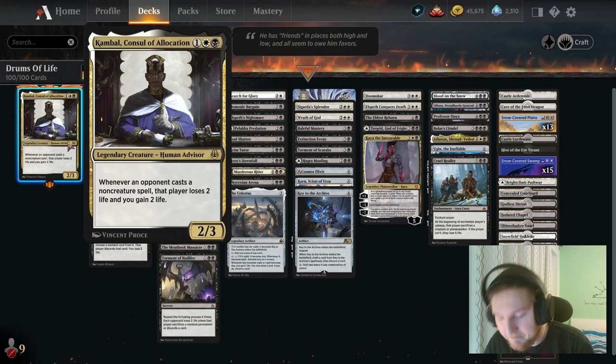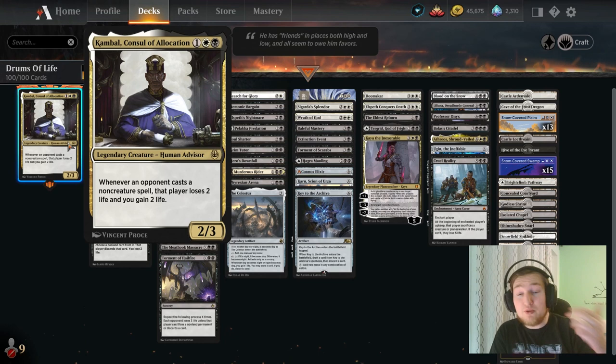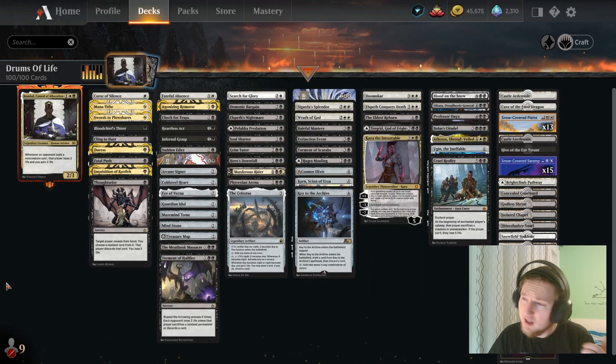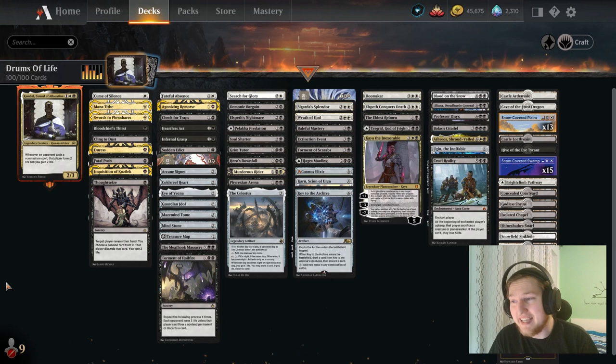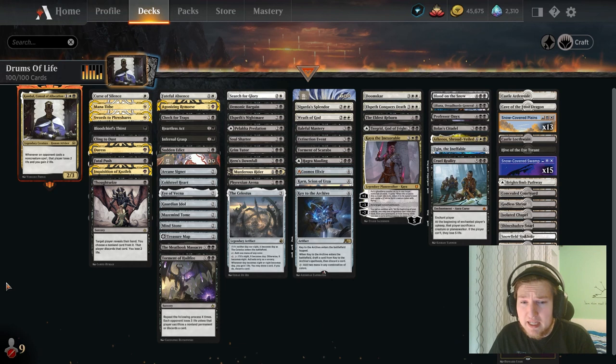First and foremost let's address the elephant in the room. What happens if the opponent is on a creature heavy strategy? Well, our general Orzhov Control shell is very good against that. We have board wipes, we have removal, and we can incidentally get 2 or 3 triggers off of Kambal, which is already very good against moderate aggro decks. Kambal is a house because the way they close the game out is with burn spells, and those are basically negated by his ability. Against control decks he just does a lot of damage, so he's good against pretty much most decks in the field.